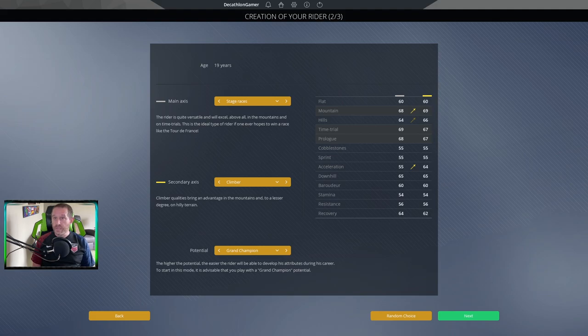All in all I was not terribly competitive. The three challenges I placed were a bit too much, and all three were right here on this screen. First challenge: main axis baroudeur, the worst possible one you could take. Second challenge: secondary axis totally blank — you don't have to pick a secondary axis, and I didn't, and I suffered for it. I was a baroudeur with nothing in support. Third: lowest potential possible. That combination led us to be a very weak rider.